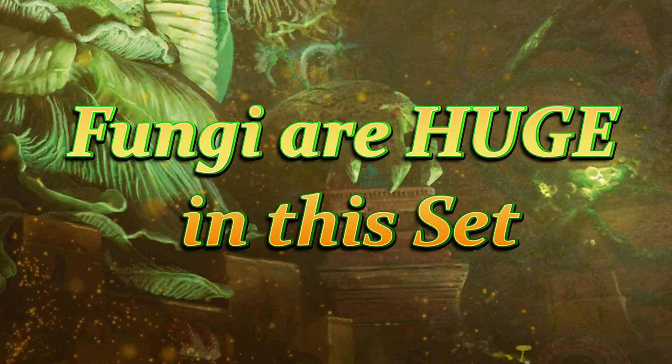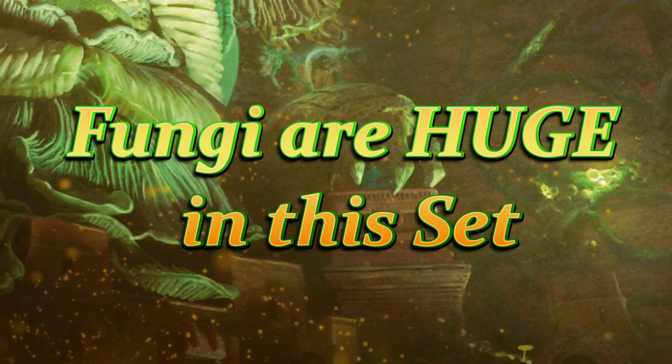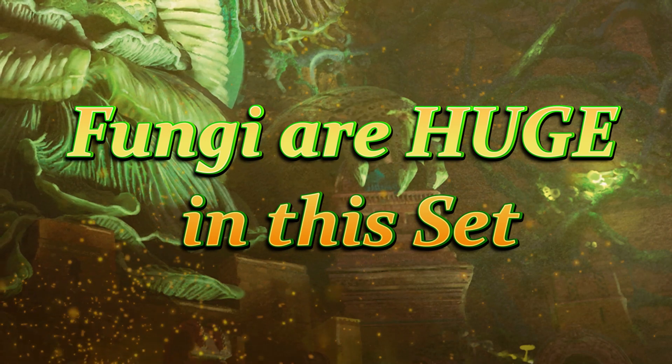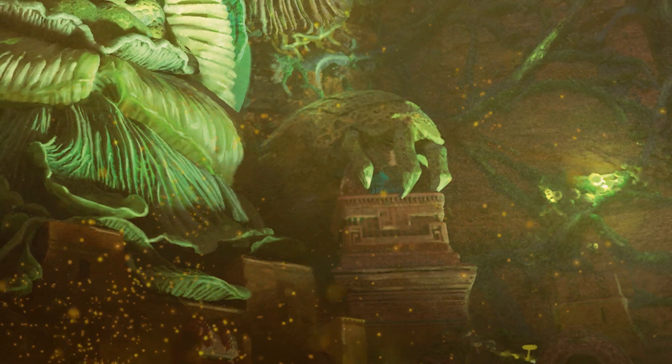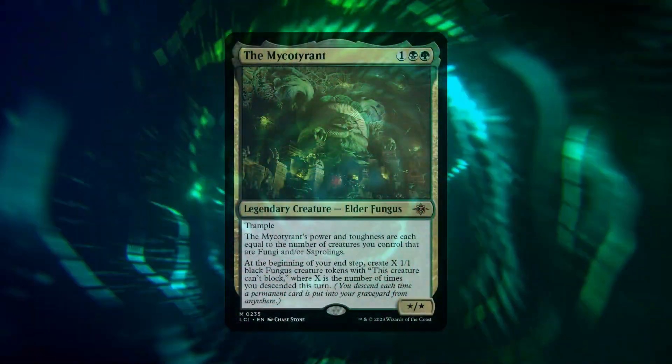Within the set I thought we were just going to mainly get vampires, pirates, dinosaurs, and merfolk. However, we are also getting fungus. I will say this really caught me by surprise — the amount of fungus presence in this set. What looks like to be the leader of all the fungus in the core is the Mycotirant.